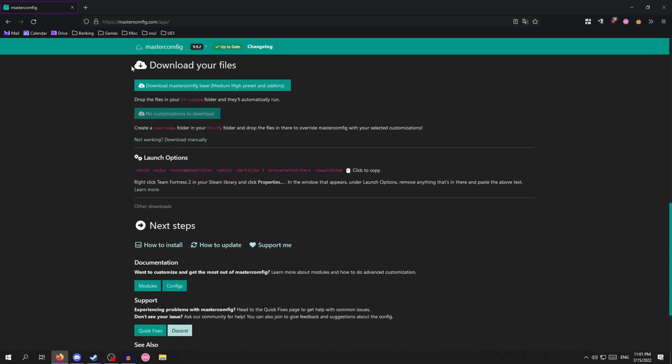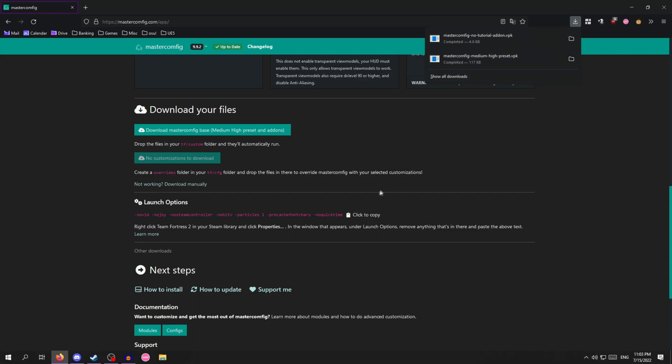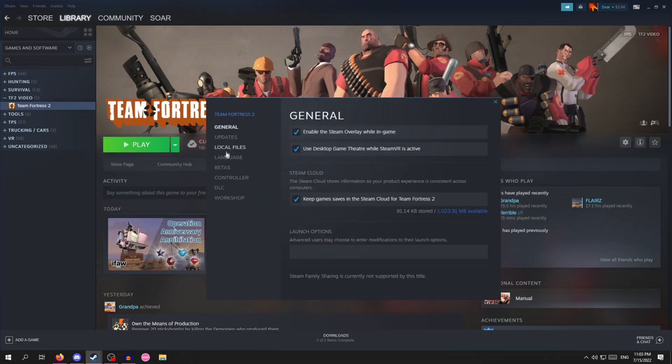Scroll down and here you can see 'download your files' — click this. Once your files have downloaded, we're going to do the launch options. Under launch options, click to copy, then go to your library, click on Team Fortress 2, hit properties, and you'll see the launch options box. You can right-click and hit paste, or Ctrl+V, and that's all you have to do for that.